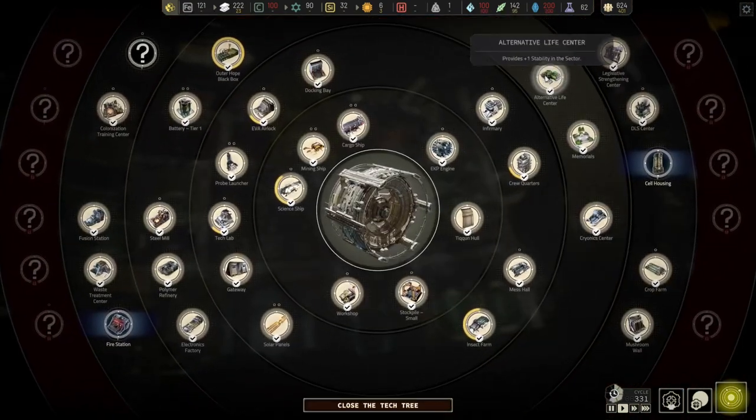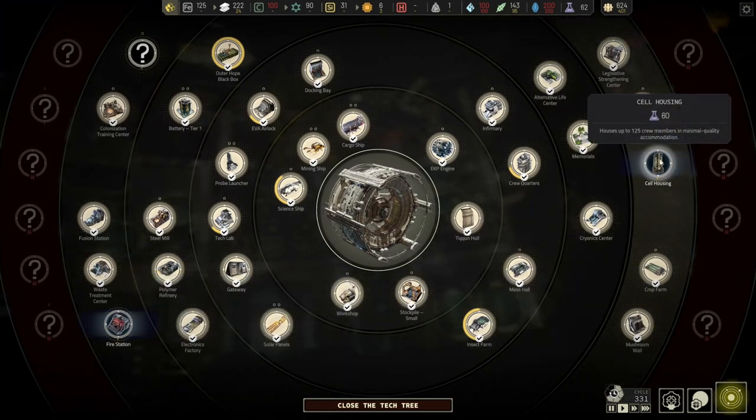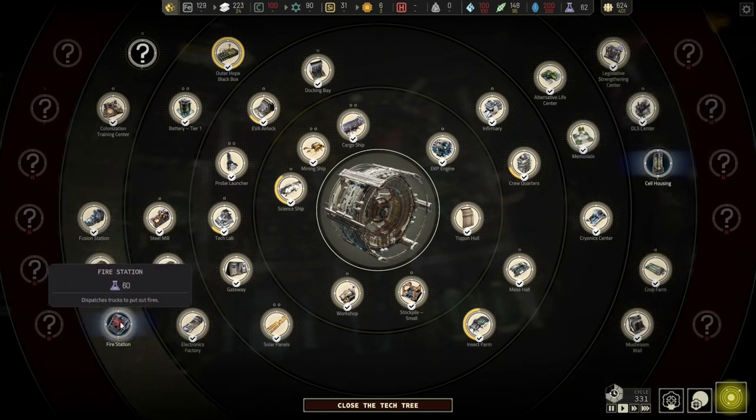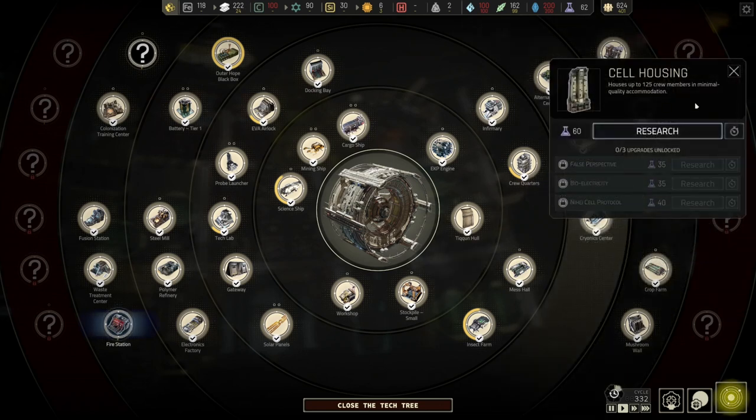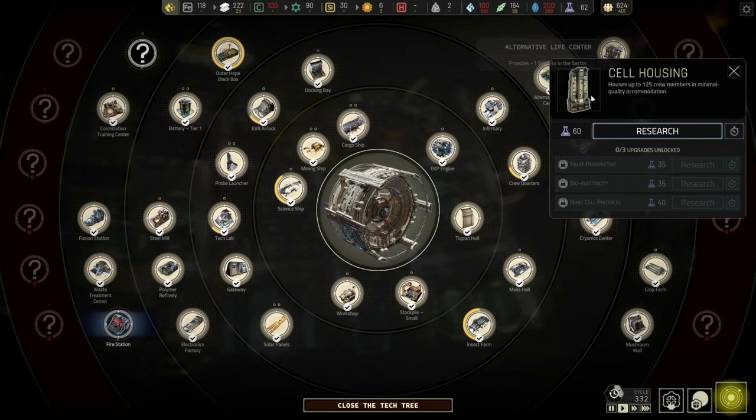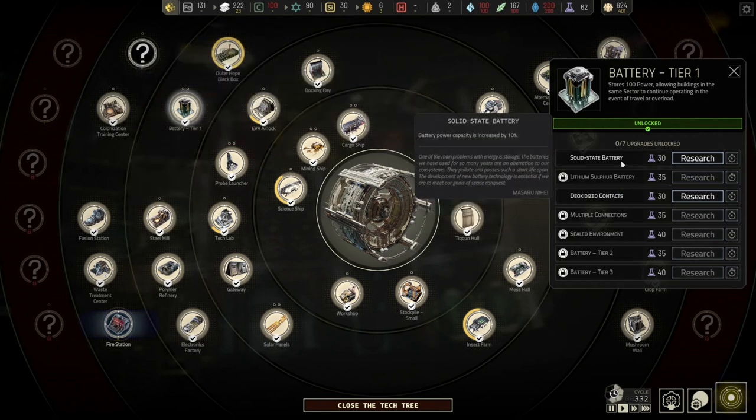What are we doing in terms of research? We're not currently researching anything - we've got about 60 to go here. We could research cell housing or we could do the fire station dispatcher trucks to put out fires. I'm in two minds about this because on the one hand it's something we need to grab probably in each sector, but I'm also wondering whether the moment we do it, it starts being required all the time. Cell housing houses more people at a lower quality of accommodation but gives us that ability. Cell housing might be one we'll do - we probably need that if we want to keep unfreezing people, though they will be eating more of our food.